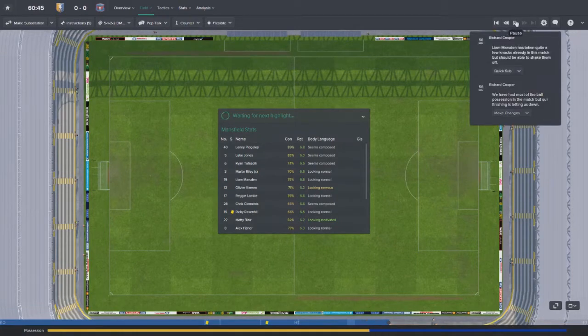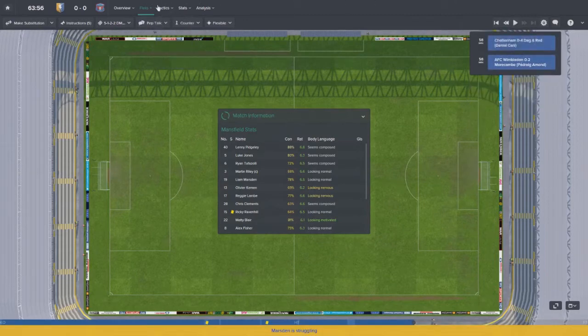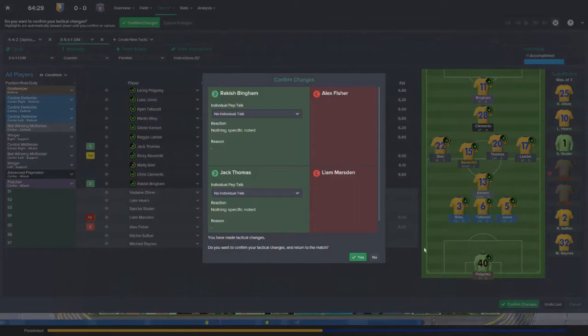I'm probably going to take off Blair and bring on Bingham. Marston is struggling - looks like he's hurt. I'm liking this formation but we don't really have anyone to sit in there. So now I'll have Blair play wide left, Lamb wide right. Jack Thomas came in for Marston. Clements is going to push up a little bit higher, and Bingham will come on basically playing up top on his own as a poacher.